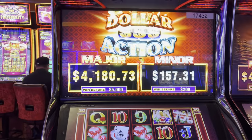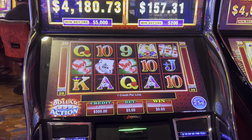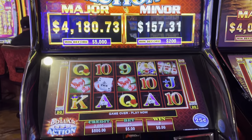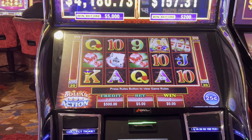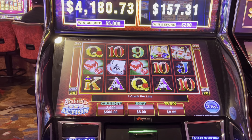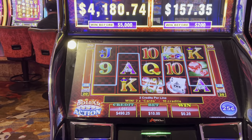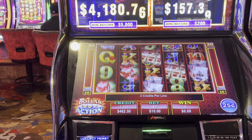Alright, hello everyone. We are gonna do the dollar action quarter machine at Pechanga. There's an option to get a major and a minor randomly throughout the session. I just put 500 bucks in this machine. We are gonna bet 20 lines times two, so ten dollar bets. Hopefully we can get a bonus.